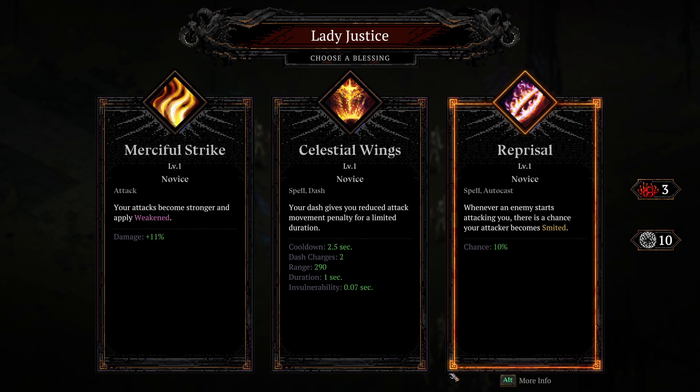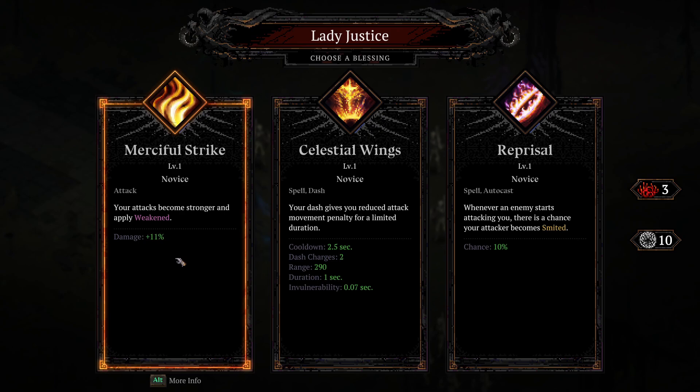This game is about surviving as long as you can — there's a timer at the top of the screen. I recommend always focusing on improving your best abilities as you level up. Collecting the green gems dropped by enemies gives you XP, and when you level up you'll be offered different abilities with levels that make you stronger. For example, Merciful Strike makes your attacks stronger and applies weakened, dealing 11% extra damage. Hold alt to see what status effects do — weakened makes affected enemies deal minus 30% less total damage. You'll also get fire, lightning, curse, and loads of other elements and statuses.